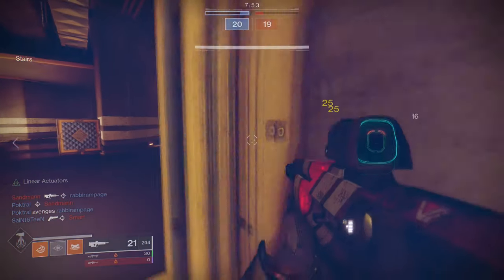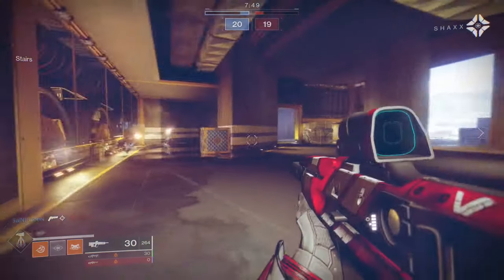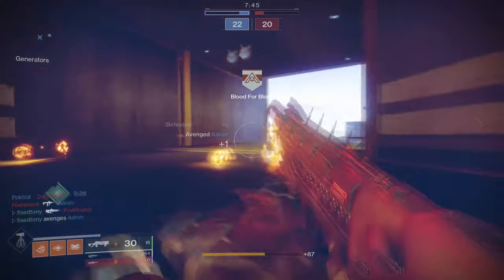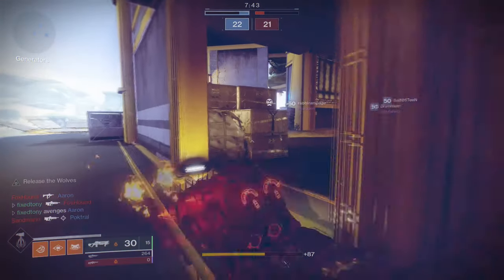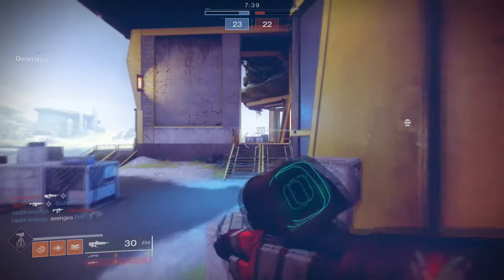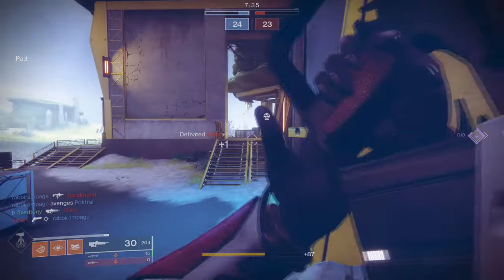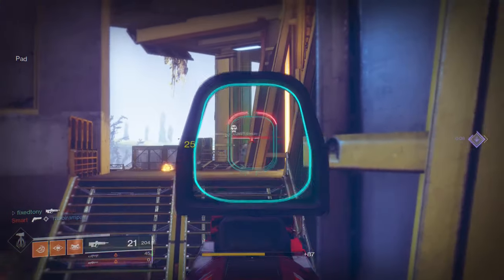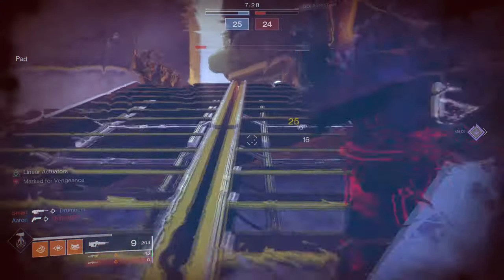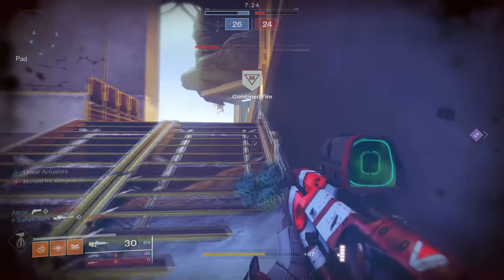Titans can go really wild with Lord of Wolves since they have more exotics that synergize well with it, like the Mark 44 Standasides, which give you overshield while sprinting — meaning you can get closer to your enemies while taking more hits, and once you stop you'll have your full health. The only downfall is that for this exotic to proc the overshield you'll have to use a subclass with a shoulder charge, and don't use your melee unless you absolutely have to.